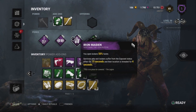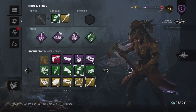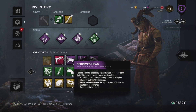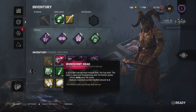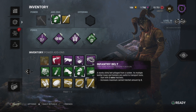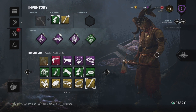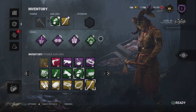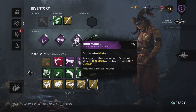Huntress — there's nothing I could say about her design other than she was the first long-range killer released in the game. When Iridescent Head came out, the downside is you only have one hatchet. Then here comes Infantry Belt. Her design, her powers, how she goes about with her powers — A+, other than Iridescent Head.